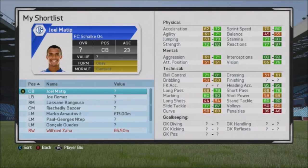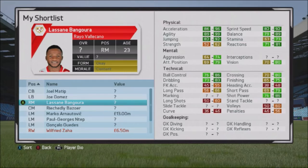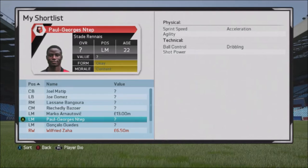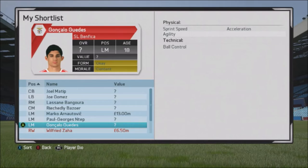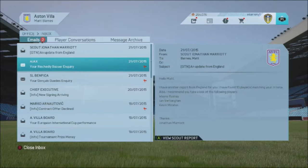Let me show my shortlist. Joel Matip is actually out of contract in the summer so I'll monitor his situation at Schalke — if he's still a free in January I'll definitely look to bring him in. I've sent inquiries for Joe Gomez, hopefully not more than about 1.5 million. I've also inquired for Lasane Bangura who has 80-odd potential from Rayo Vallecano, Bazare, Paul George N'Tep from Stade Rennais, and Gonzalo Guedes who can play left mid and CAM.